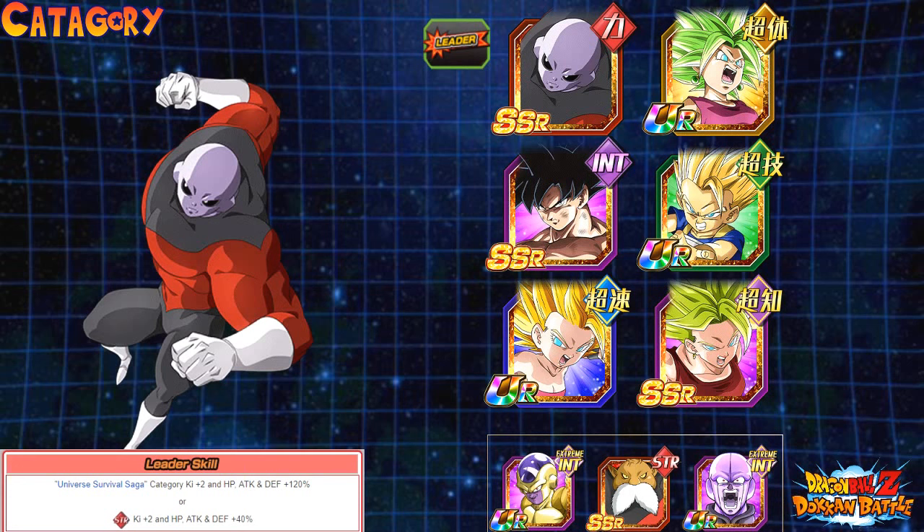The reason you don't put Golden Frieza on the Universal Survival Saga team is because he provides minus 15% to all super types, and all those characters are super types. You can run a double support since Topo also provides a 30% buff, or you could run Hit there. The team isn't amazing right now, but it'll get better once Ultra Instinct Dokkan Awakens and Jiren Dokkan Awakens as well.